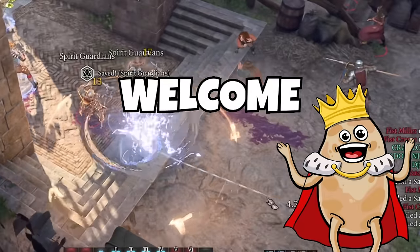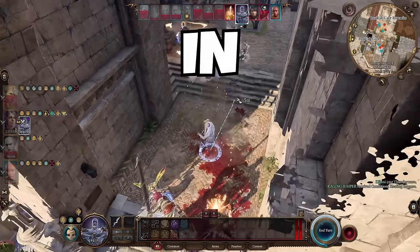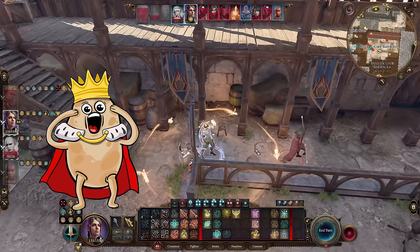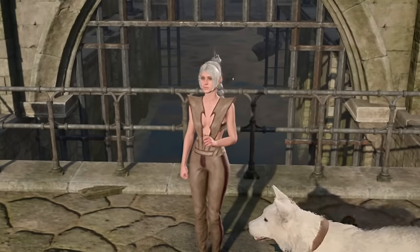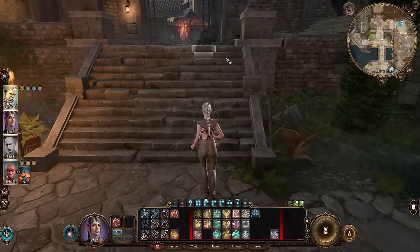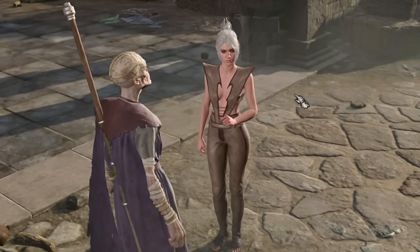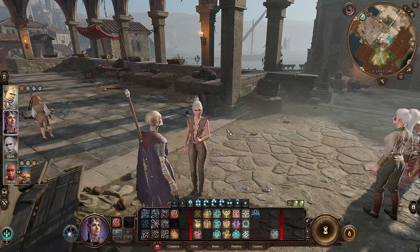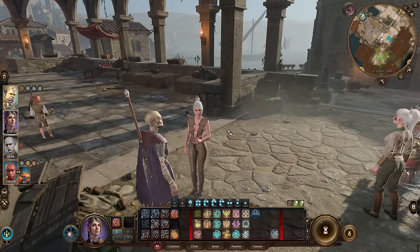Hello and welcome to the world of Baldur's Gate 3! It's me, TheSpotKing, and in today's video I will show you a super cool build for Shadowheart. This lady is everybody's favorite, and I got a nice build for her to rock through honor mode easily. I used it on my good guy playthrough and recommend it to everyone who wants to have fun with a really powerful cleric in a party.